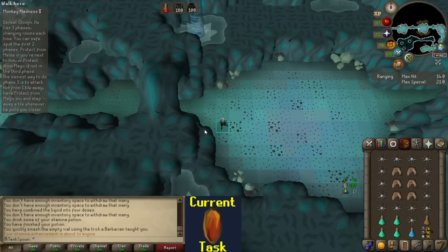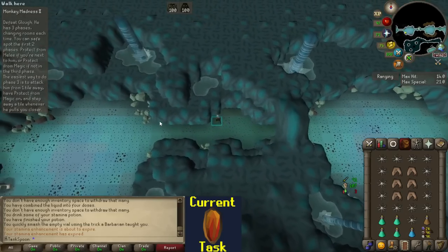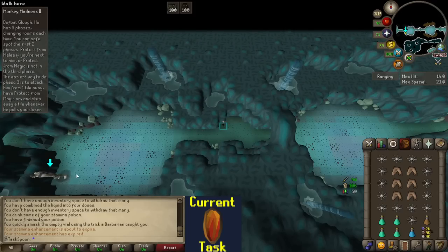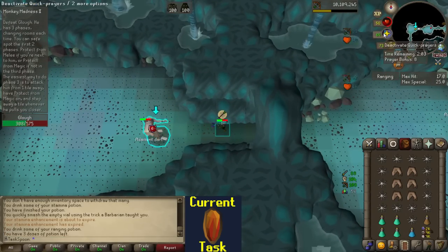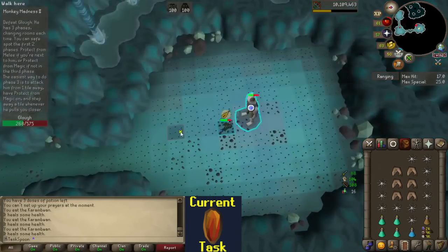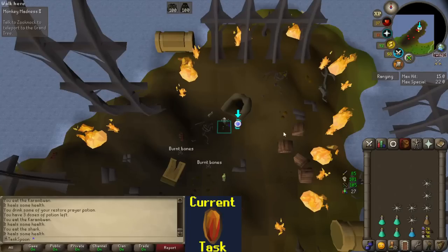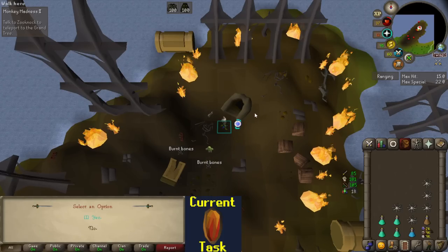I went back, got rid of all my melee armor and restocked supplies. I'm ready to take on Glough. I know you can safe spot him at the beginning, and I assume if I stand over here he'll get caught on one of these tiles. It doesn't say predict from magic until the third phase, so I think we're just going to jump right in. That wasn't the cleanest way to fight him — you can bring a longer-range weapon and essentially safe spot him — but it was easy enough.